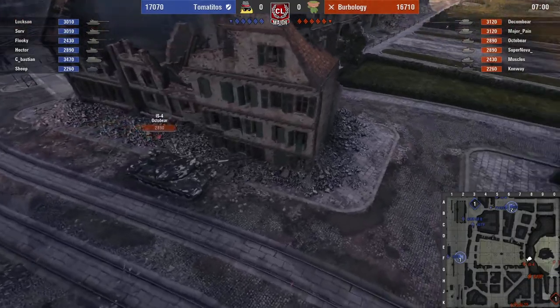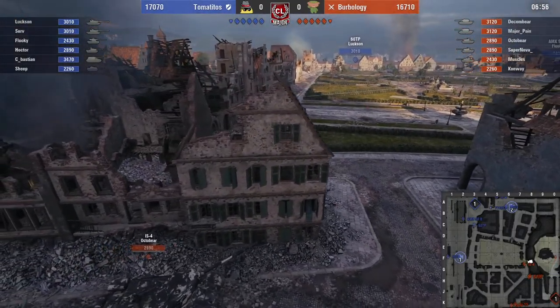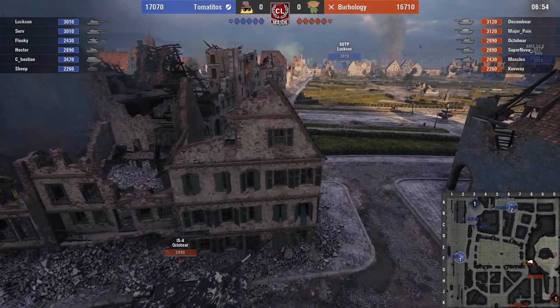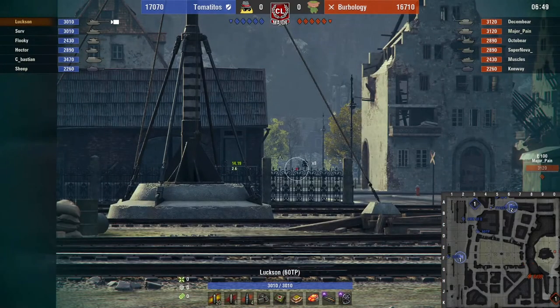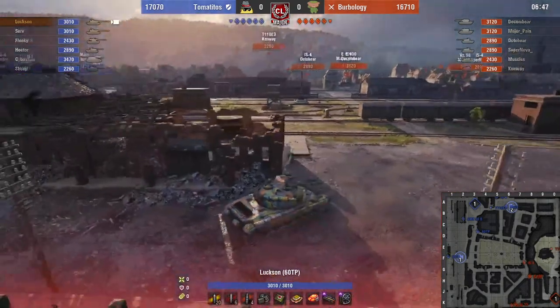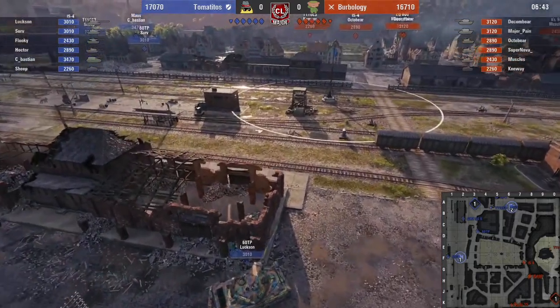Look at the HP that these monsters get — borderline 2900. These are six people, this is a six-on-six, and we have 1700 versus 16.7k. I mean, this is an insane amount of HP. You can see Luxon's angle there.